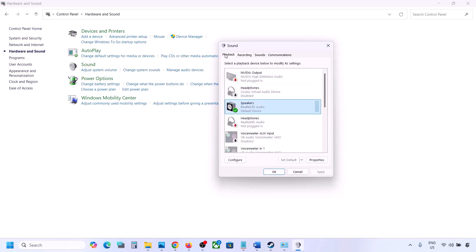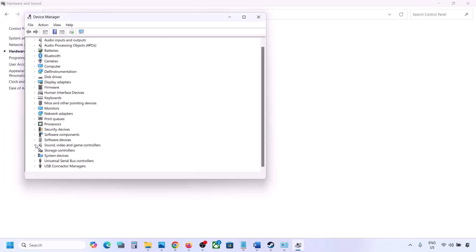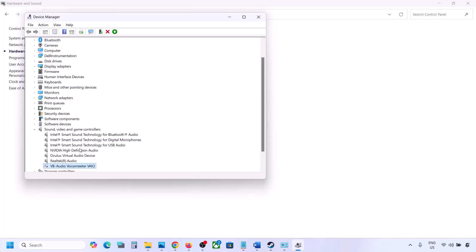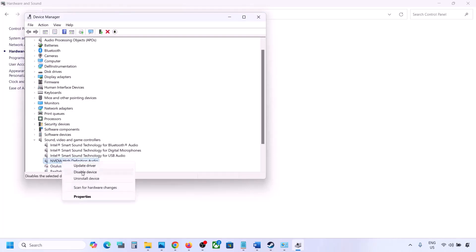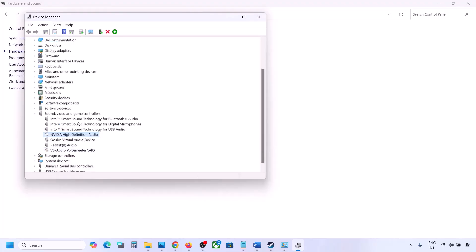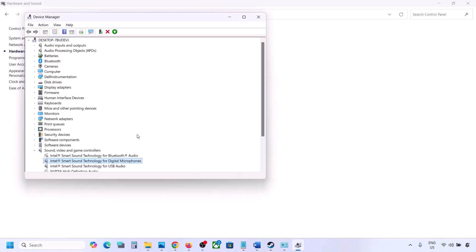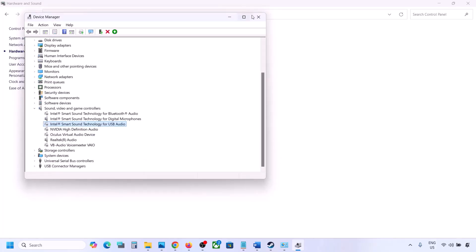You can do the same in Device Manager. Right-click the Start menu and go to Device Manager, then expand Sound, Video and Game Controllers. I'm using Realtek — for the rest I'll right-click and disable them. You can always enable them again by right-clicking and selecting Enable. Disable Oculus, Nvidia audio, and any other devices you are not using. Make sure to restart your computer after this. Once disabled, make sure only your speaker is enabled.